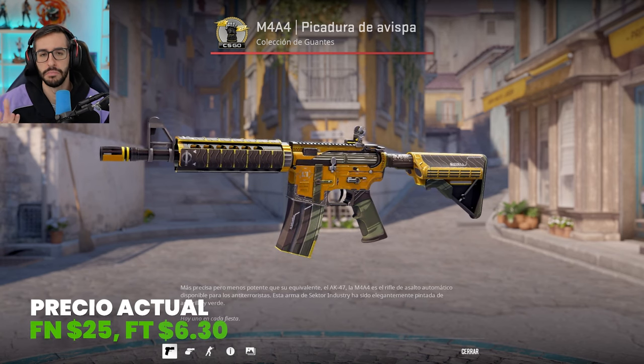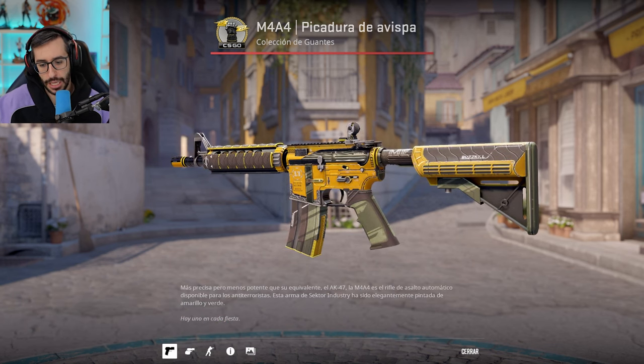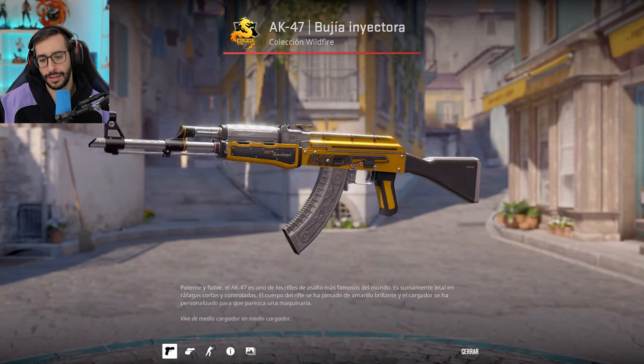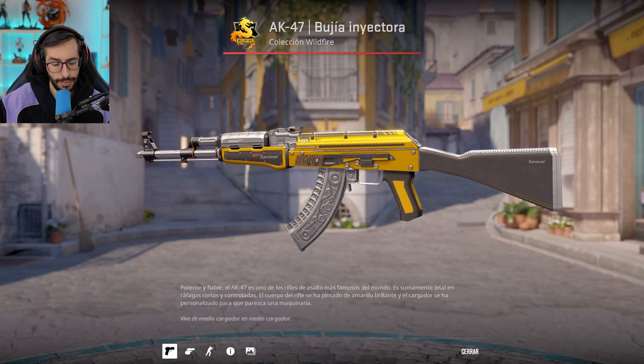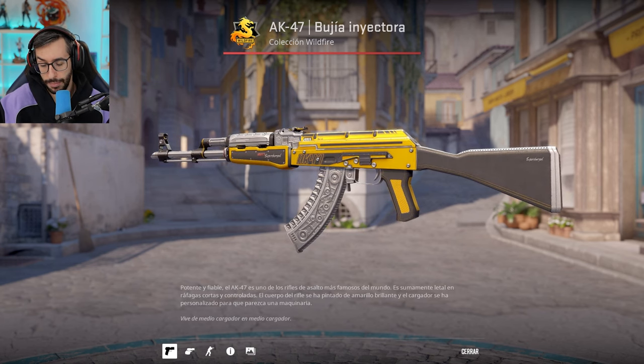In Factory New it is $25. Now for the expensive ones — here is where the good stuff and the expensive stuff begins. AK-47 Fuel Injector — $443 in Factory New. Another skin that relies on gloss; if you want to get it in a lower wear that's fine. This weapon has come down quite a bit in price. If you like it, grab it now, because from my point of view it is going to go up. It is from the Wildfire collection and a case that is also pricey.